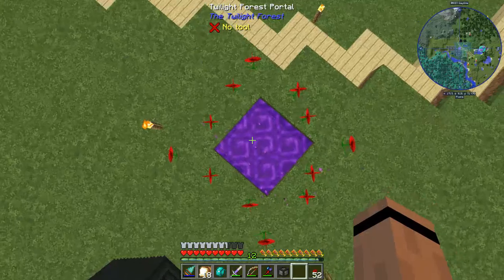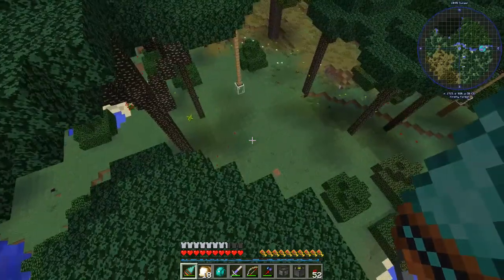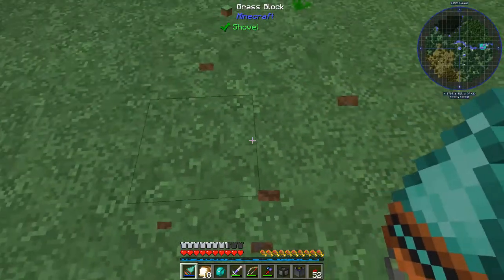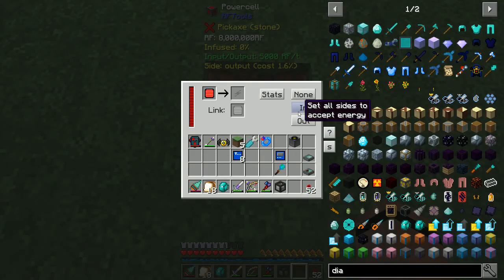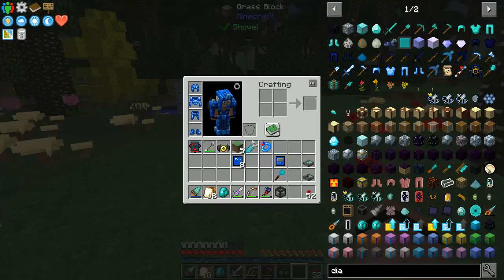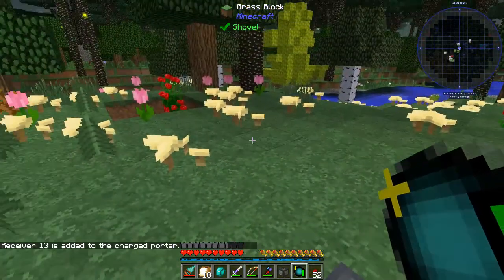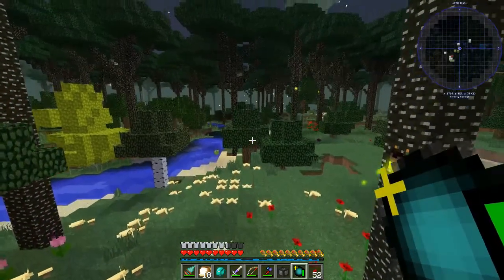The Twilight Forest took a minute to load in - it was kind of rough. I'll dig down just a little bit and set up the teleporter: power cell set to out, matter receiver on top, and I'll name it 'Twilight Forest'. I should have my charge porter - I'll just do that to be safe - and I can see it on the dialer: Twilight Forest. Very cool! Now I can get here anytime. I'm not a Twilight Forest expert, but let's explore for a minute.